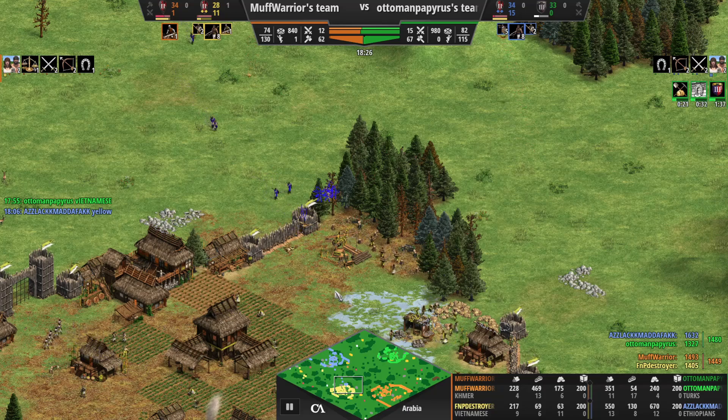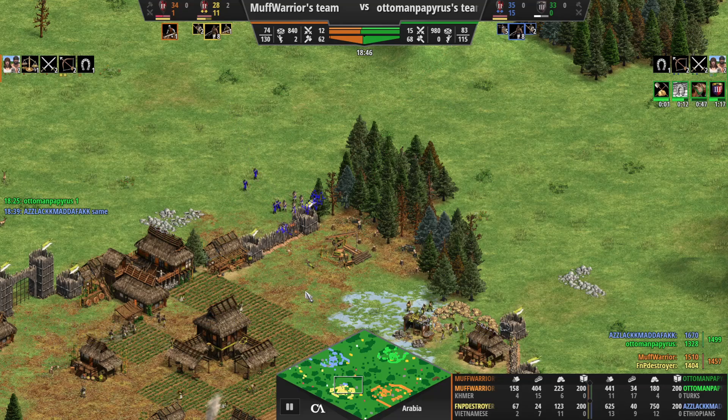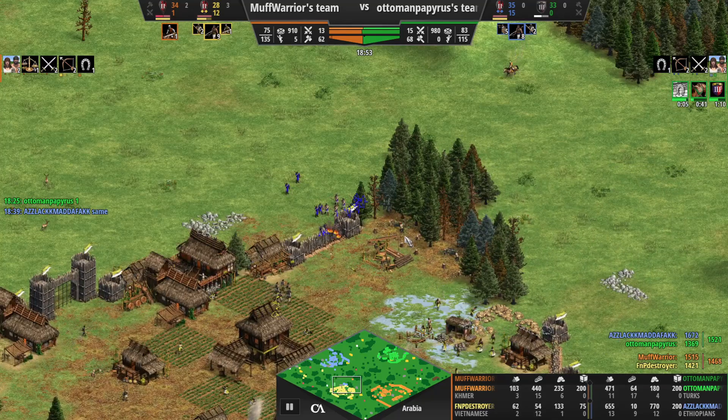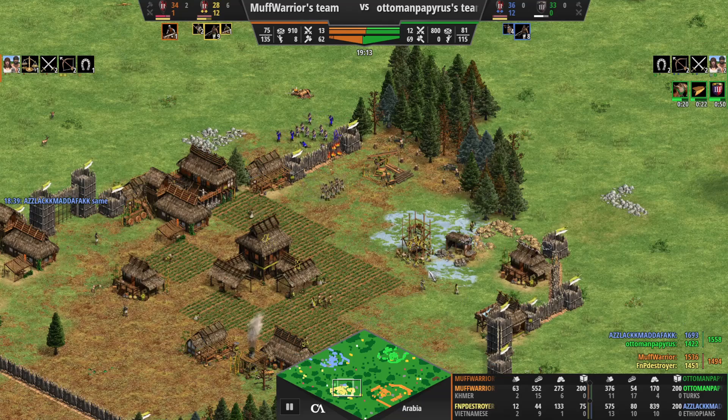One villager down, slow to react - does he lose another one? He does lose a second one. So he's quite a bit behind now - 28 villagers compared to roughly 30-34 on average for everybody else. That's a fair difference. He's got some tanky Vietnamese archers for a bit of defense, and is also placing a tower to add further defense to his base.